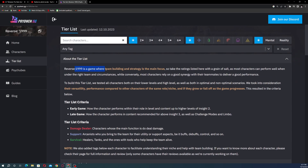Reverse 1999 is a game where team building and strategy are the main focus. The game is reportedly very free-to-play friendly, so take the ratings here with a grain of salt — most characters can perform well under the right team and circumstances, and most rely on good synergy with teammates to deliver good performance.